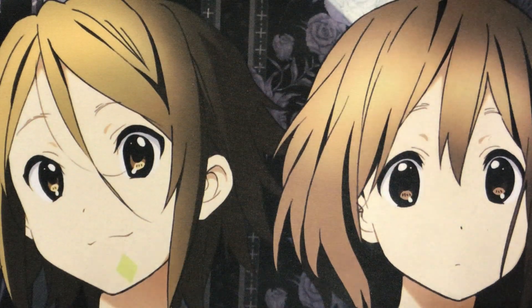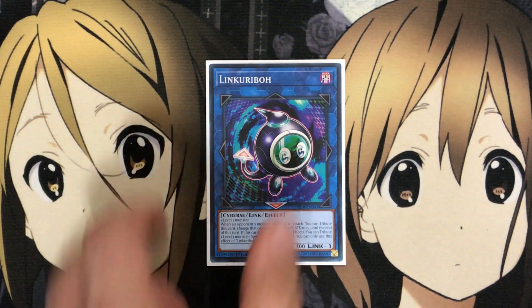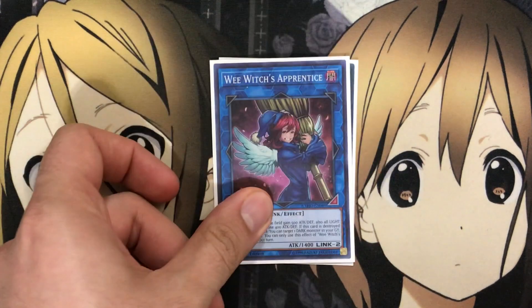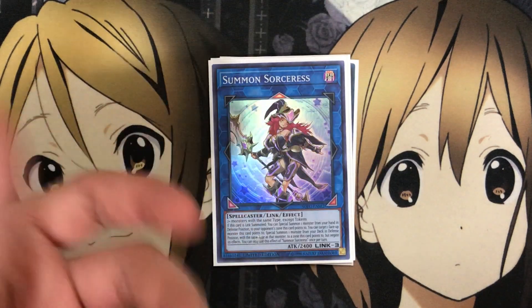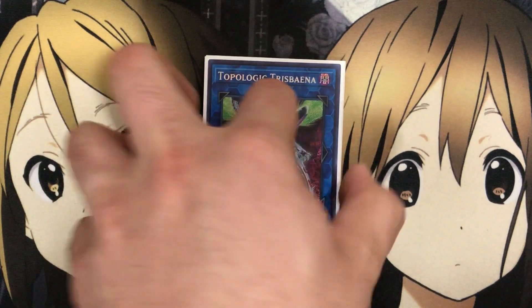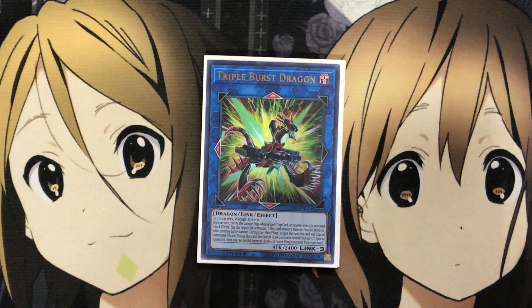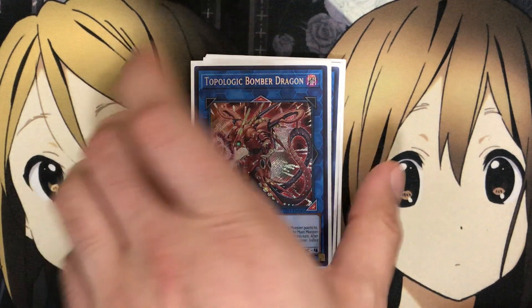I also run one Link Kuriboh with the Guard Dragons. Remember you're somewhat limited to Special Summoning only Dragon monsters, but I still like to run some generic options when they do come up. So one Link Kuriboh, one Wee Witch's Apprentice since a good majority of the monsters in the deck are DARK, also one Summon Sorceress for easy Special Summons, one Topologic Trisbaena for more destruction plays, Triple Burst Dragon great for attacking, and Booster Dragon for easy destruction of cards in the Main Monster Zone.